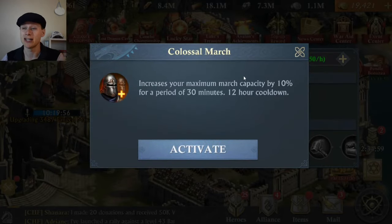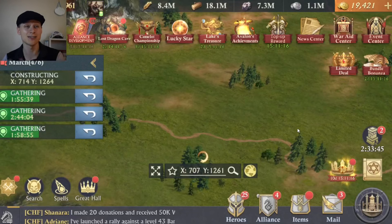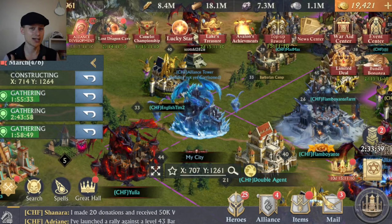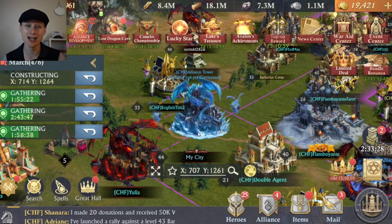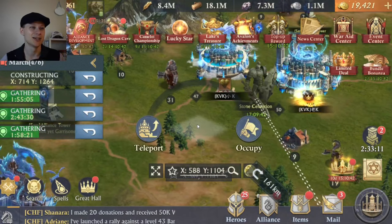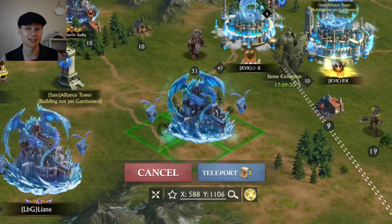The Colossal March is really important — use it at the last minute since you only get it for 30 minutes. The Breath of Fire also lasts 30 minutes, so you want both to kick in at the same time when you're ready to go. You can also teleport close to the Stone Sentinel to do more attacks — there's an unlimited number of attacks so keep going. If you're using critical marches you'll get big damage boosts sometimes and smaller ones other times, so don't just hit it once. Hit it with the same march multiple times — the more you try, the more chances you have of landing that critical hit more frequently.